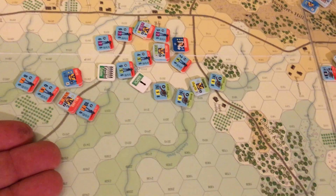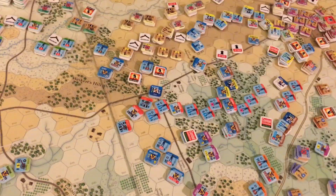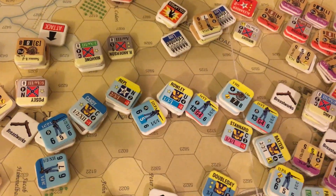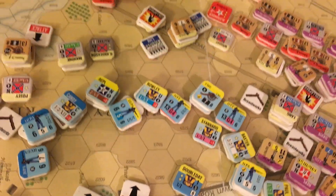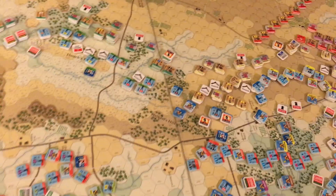We do have the rest of Hancock's Second Corps division who will also move up to help bolster the line. We also have the rest of the Confederate reserve artillery moving up, possibly to try to blast the rest of Reynolds' First Corps off the ridge and make things even worse.